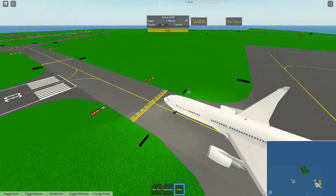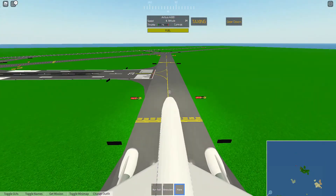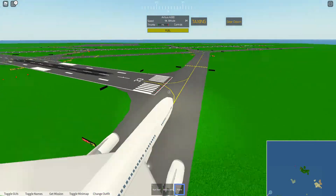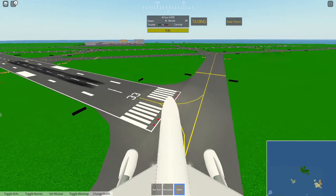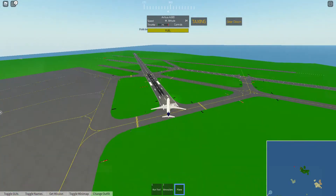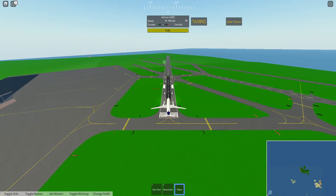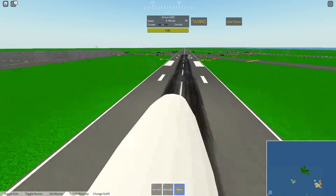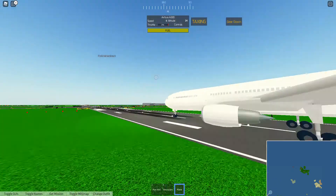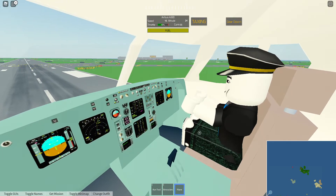We're gonna be lining up runway 33 for an immediate takeoff. I'll enter a left-hand traffic pattern because that's gonna be the easiest way to line up runway 29, which is this runway right here. I'm just gonna hope no other aircraft in this vicinity interrupts.